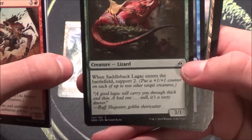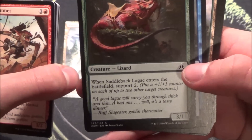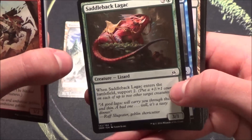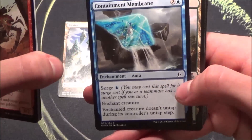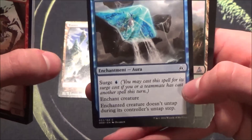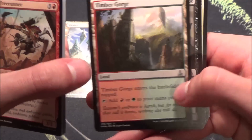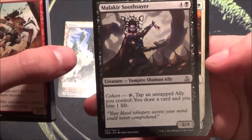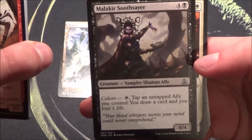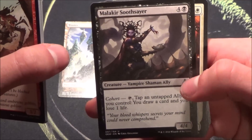Support 2 is one of the new mechanics — put a +1/+1 counter on each of up to two other target creatures. Especially good in two-headed giant, of course, which means you're on a team. This set specializes in things to do with your teammate, as you can see with Surge and with the Goblin earlier. Here we have a simple dual land tap land. Cohort is also a new ability — it taps an untapped ally to do things; in this case, draw a card and lose 1. A 4/4 for 5, a big ally.